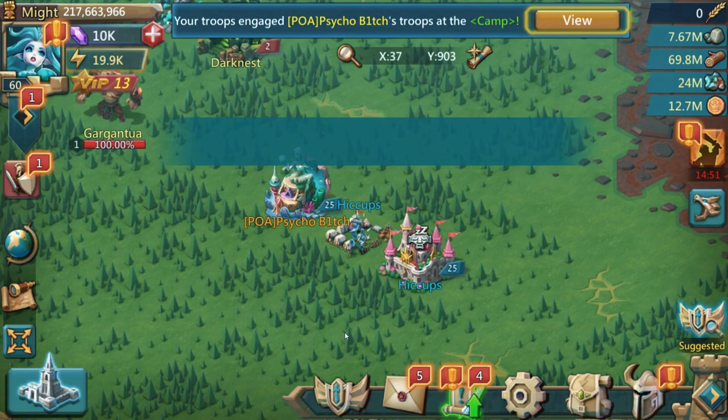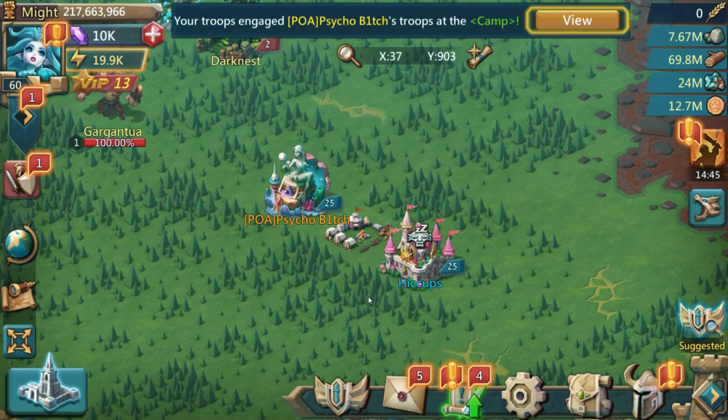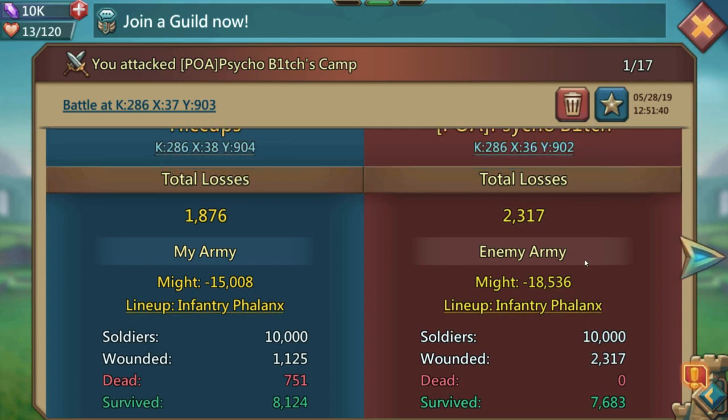Let's see if it's enough to win - and yes, we won that attack with the Codex! Let's bring the camp in and look at that all-important battle report. On my side I had 1,125 wounded and 751 red deaths. On her side: 2,317 wounded. That's our first attack with the Codex using range. Now I need to switch this out to the Mitts and compare how the attack performs against this report.